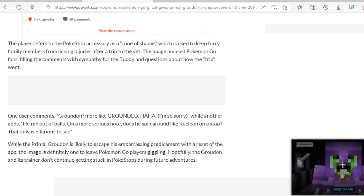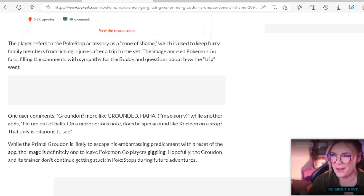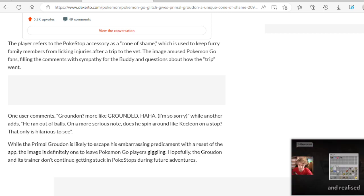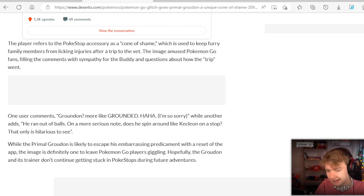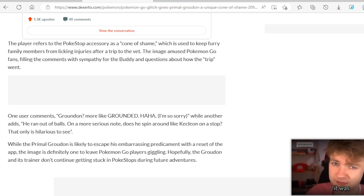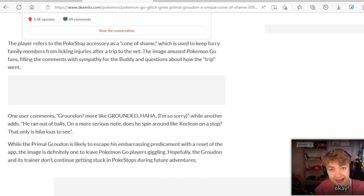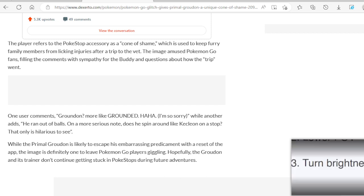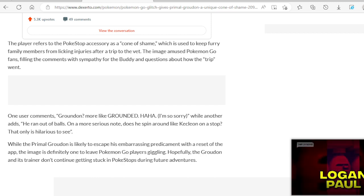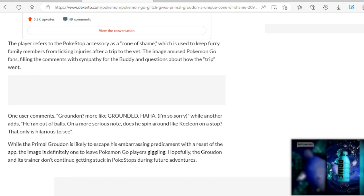One user comments: 'Groudon, more like Ground-done.' Haha — and then says 'I'm so sorry.' Why would you say sorry? It's just a joke. Another adds: 'He ran out of balls.' On a more serious note: 'Does he spin around like Kecleon on a stop?' That would only be hilarious to see. Yeah, the only way you can get Kecleon is from a Pokestop.